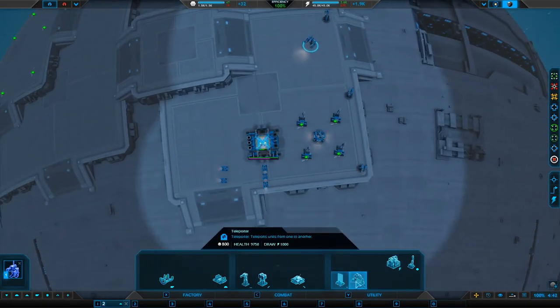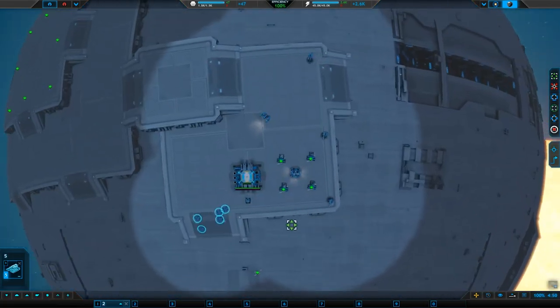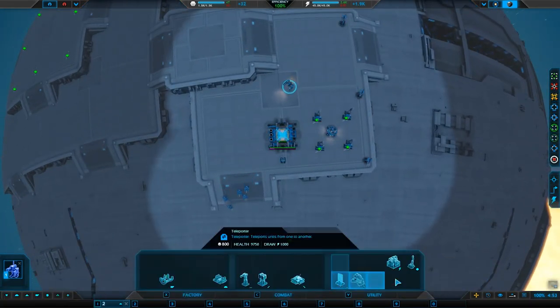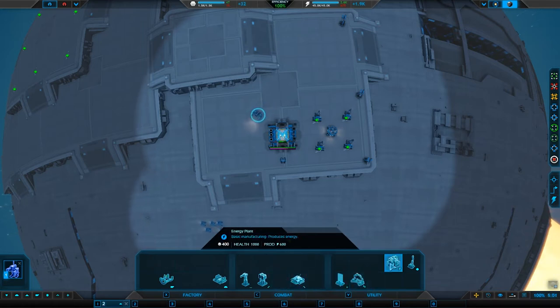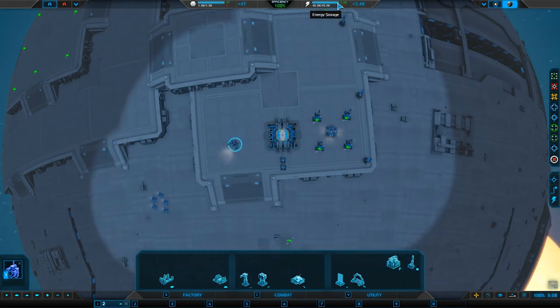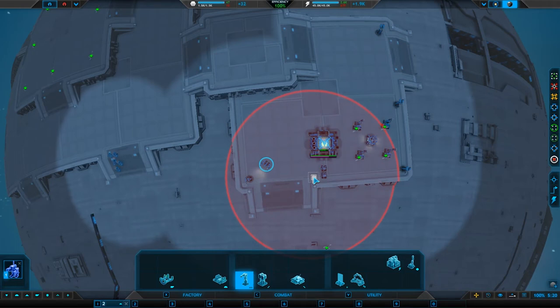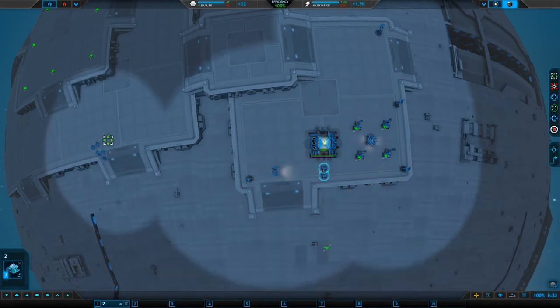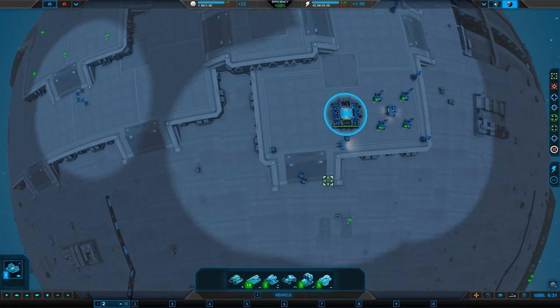Maybe I should have built some construction tanks. These first five will move up that way. Storage full — make more units. Teleporter, torpedo launcher, energy plant, metal extractor. Net energy income efficiency, net metal income — 1.5 out of 1.5, that's fine. Let's move these guys over this way. All these are being built in the order I selected them. I wonder if there's a way of telling some to output elsewhere.